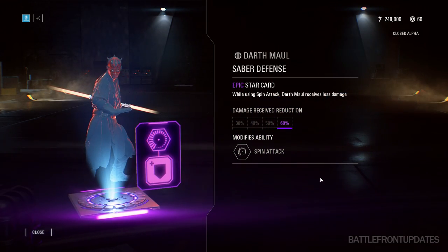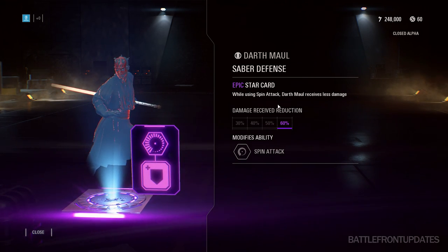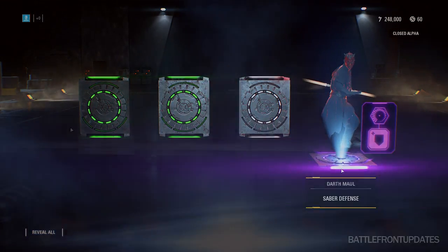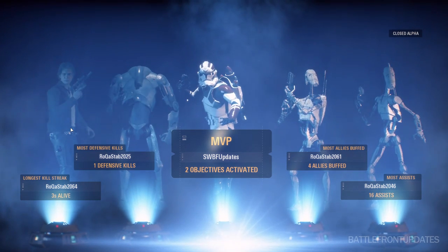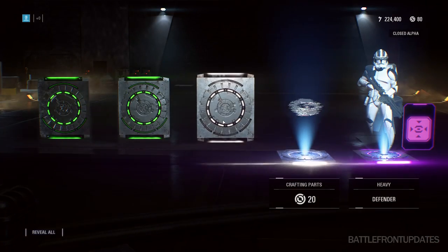So what are crates and how do you get them? Crates are the main way for you to progress your gameplay in Star Wars Battlefront 2. The main way you get crates is by buying them with credits, and you earn those credits simply by playing the game. After each round you will be awarded credits, just like in the previous game, and sometimes you can also get some extra credits from other crates that you open.